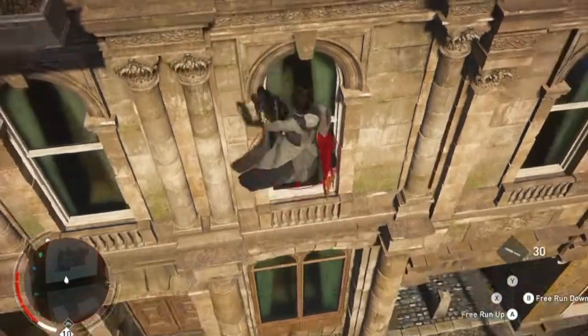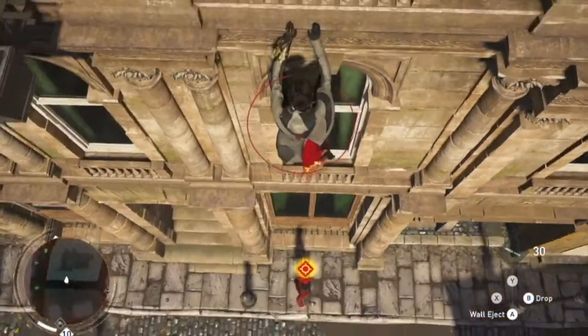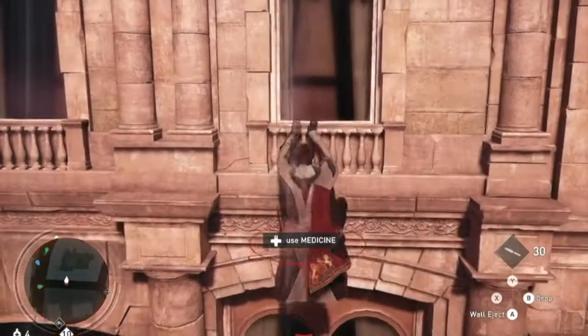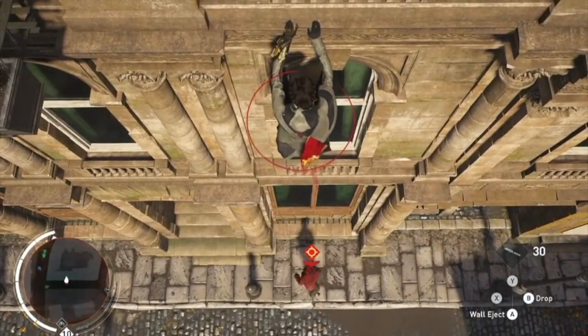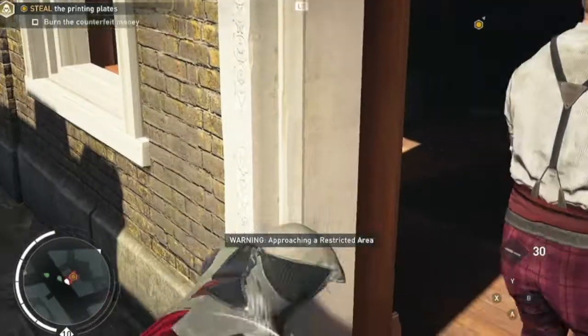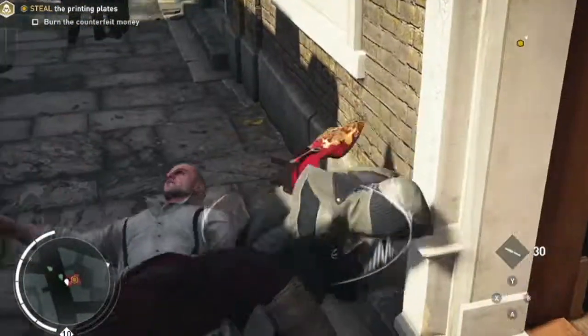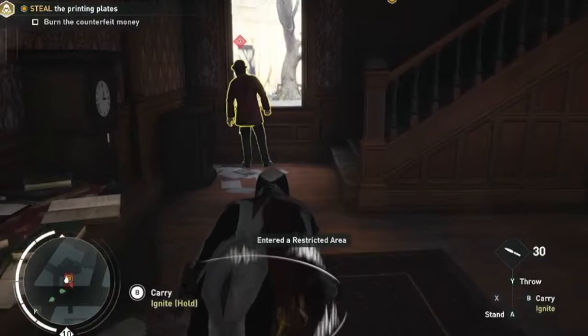In order to be in a state that allows you to catch ledge in Syndicate, you need to get shot off a building. You need to be pretty high up, or you won't come close enough to the building to catch the ledge. Once you have successfully fallen off, you need to hold forward. If you're high enough, you should grab onto it. And that is how you perform Catch Ledge in AC Syndicate. It's pretty useless, but hey, at least it's there.